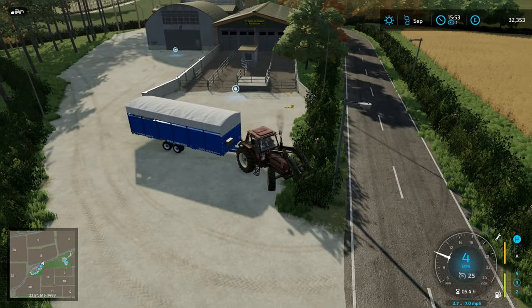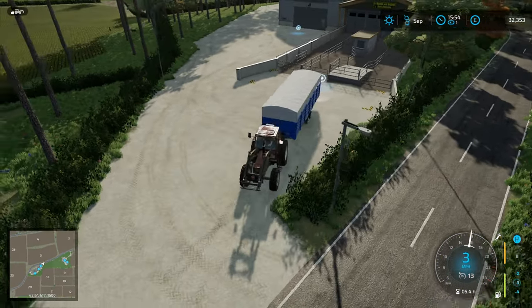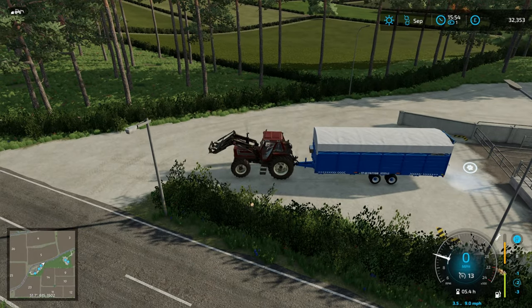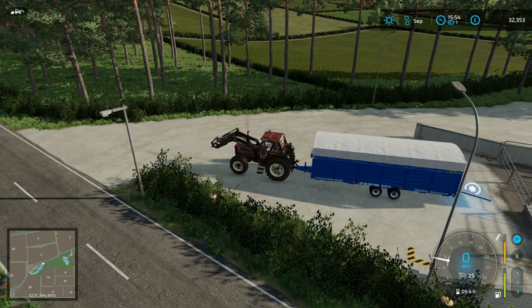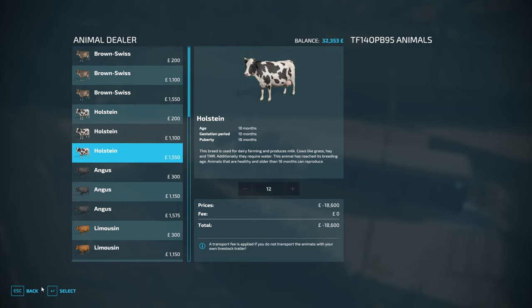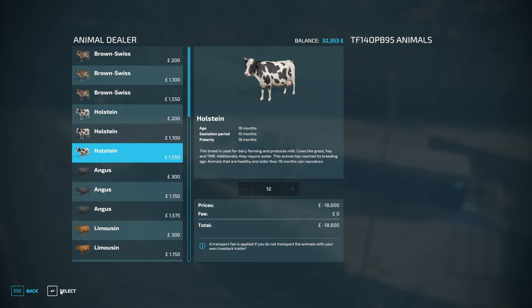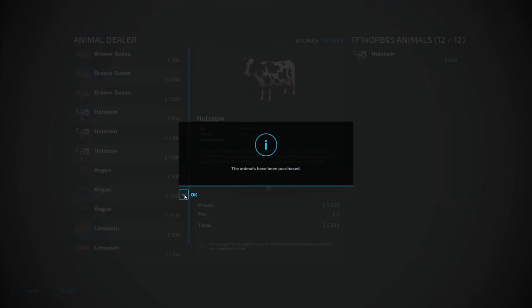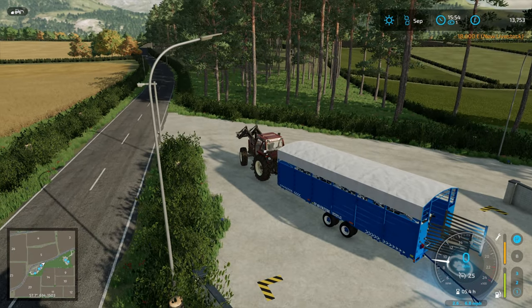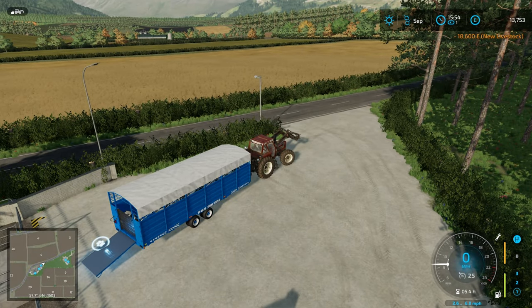We'll work out what we want to buy for the next batch — it's going to be Holsteins again. A full load is £18,000 so we can afford that, or we could do two loads of the 12-month-old, but I'd have to wait six months. I'm going to get one more load of the 18-month-old and then in October do some contracts to earn more money to buy more. We do also need to sort out a straw blower.